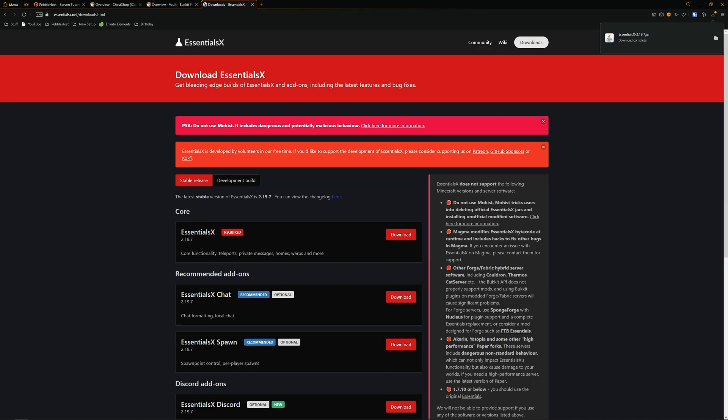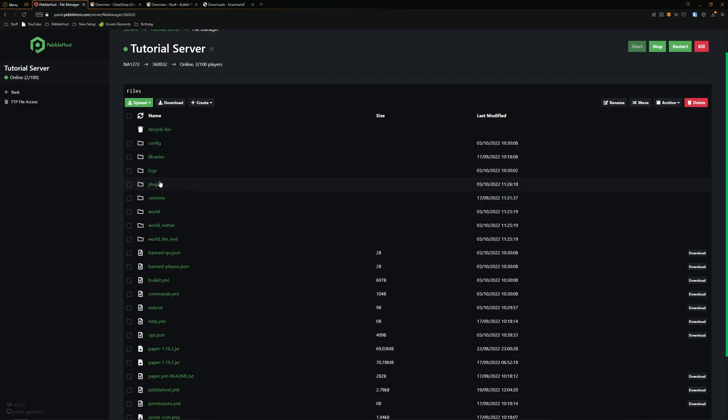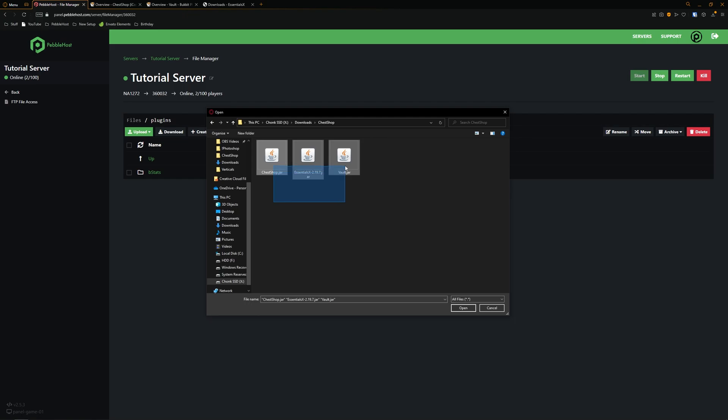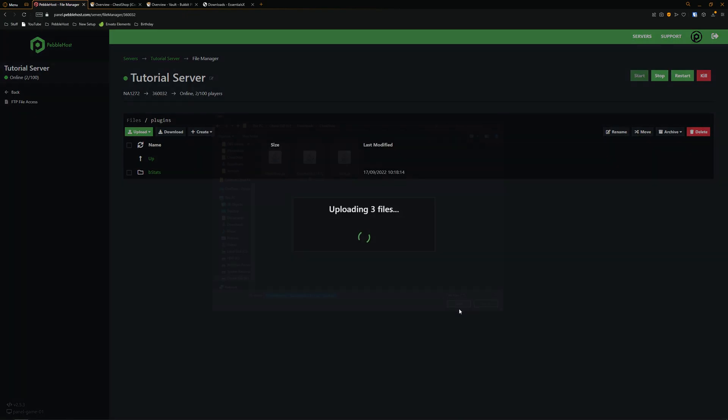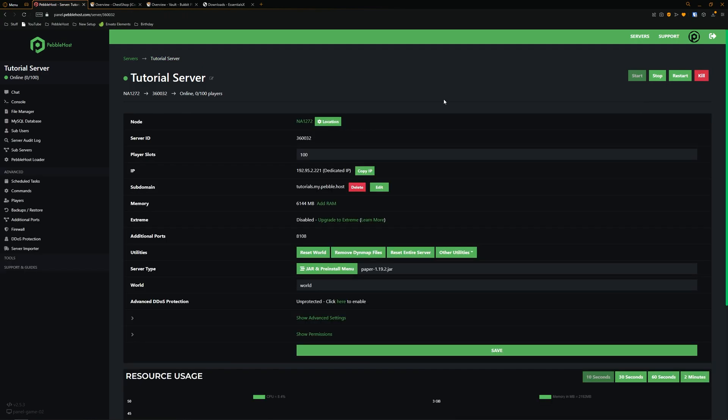Now we need to upload them to our server. If we go to our server's panel we can then go to the file manager on the left and scroll down to our plugins folder. In here we'll click upload and then select our three jar files. We'll click open and they'll start uploading. Now they've all installed, we're going to restart our server.